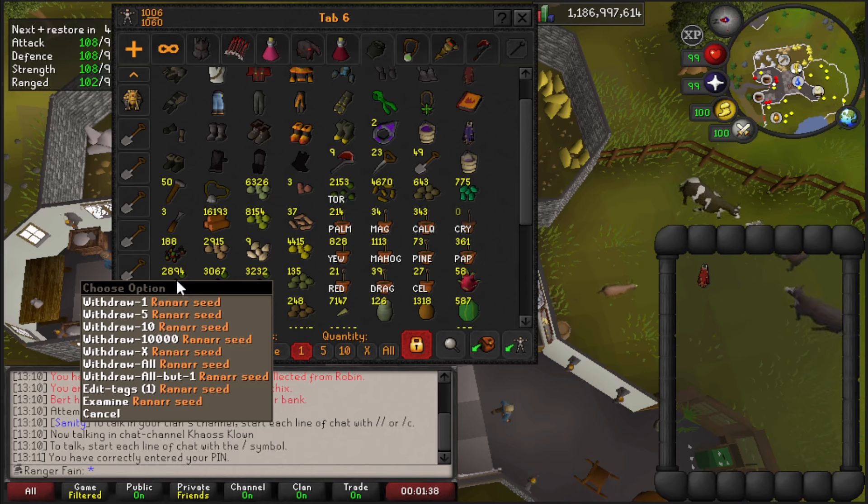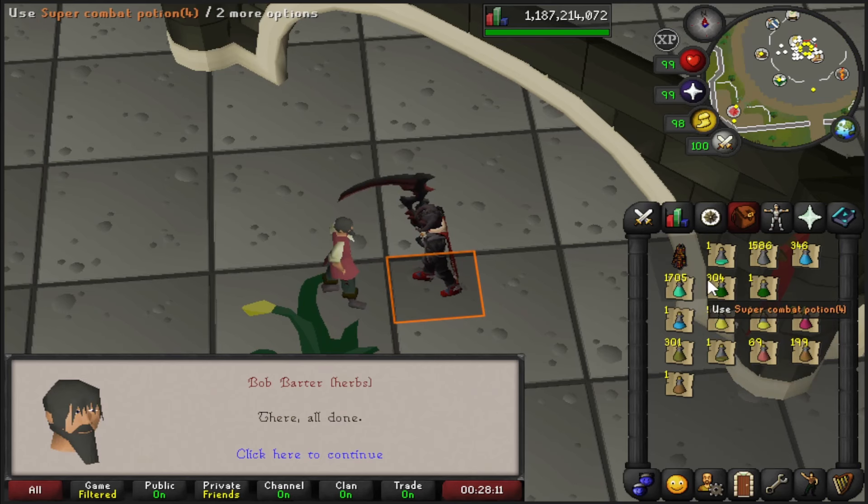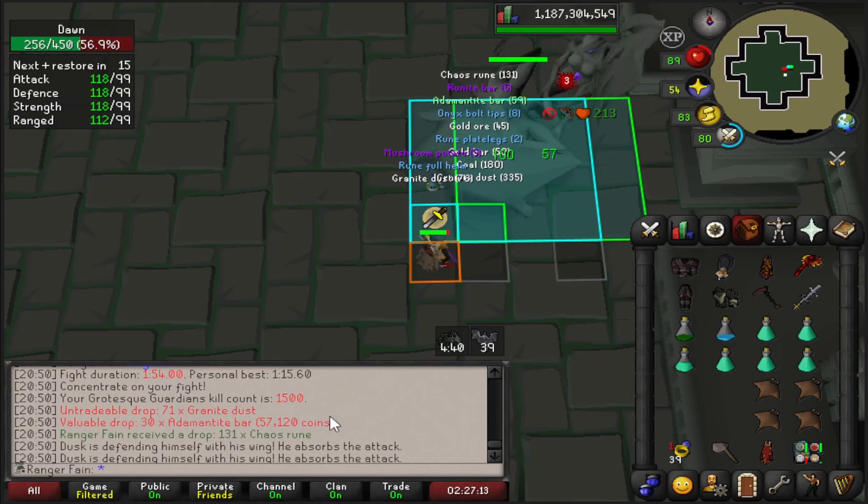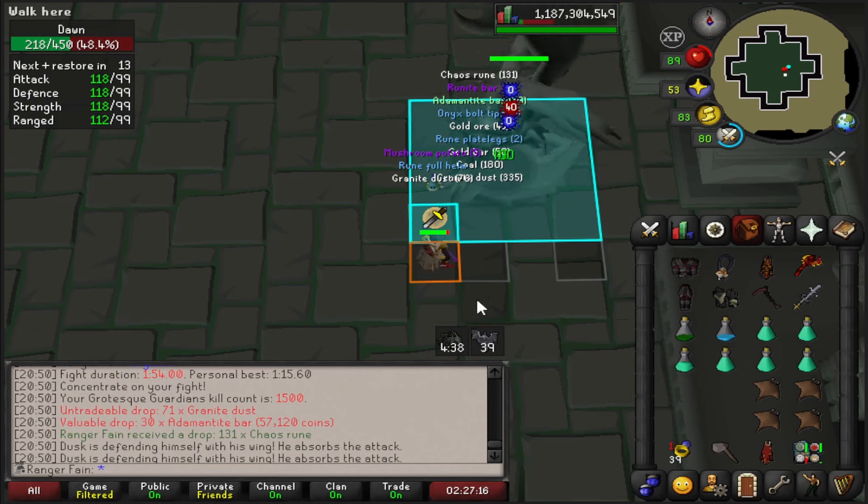All the potions are decanted — got about 1.7k prayer pots which should last me a fair bit. Back to Slayer again. 1.5k KC milestone at Grotesque Guardians.